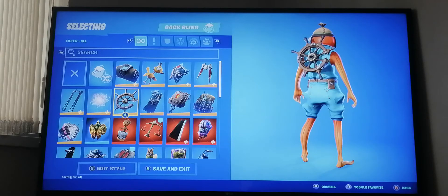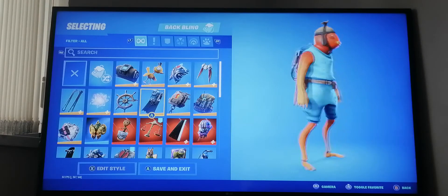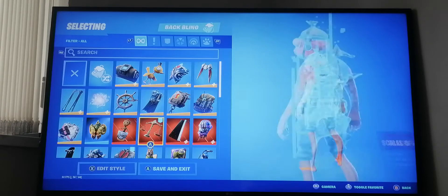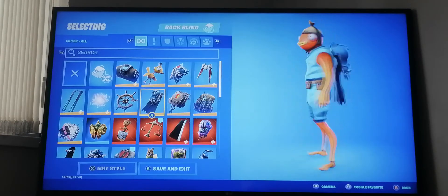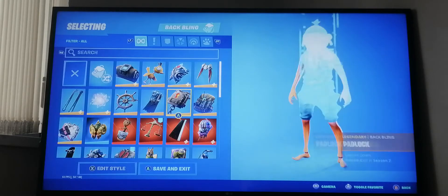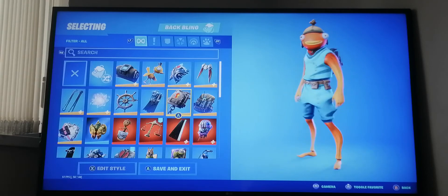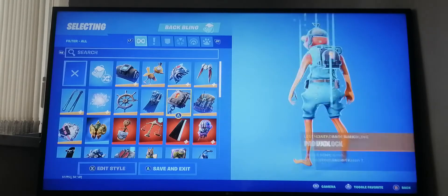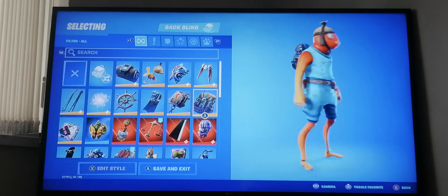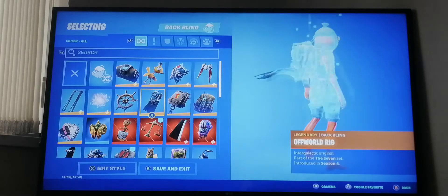We've got this little steering wheel, the pirate ship from season eight, and the Visitor's back bling from season four. Next we have Padlock - I believe this is from the season seven secret skin, it's that skin's back bling.